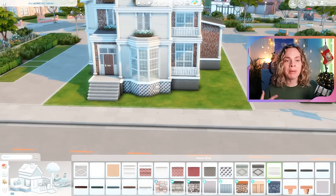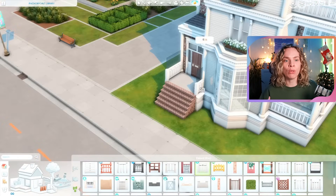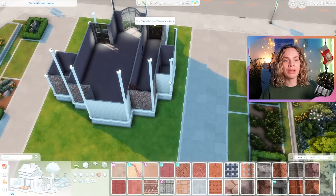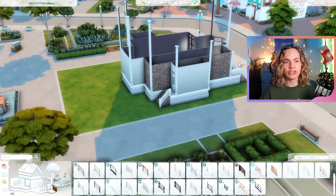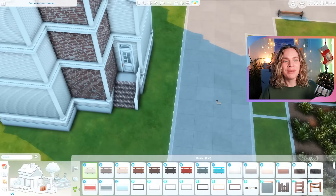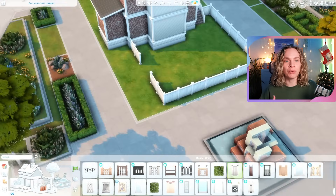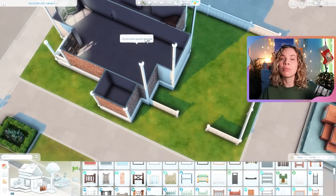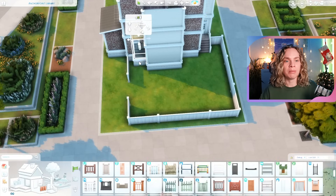I ended up going with the vibe of a renovated building — in my brain it's old, but someone bought it and completely renovated it. You can still see some older traditional original details, but the inside is very much modernized. The paneling on the outside is freshly painted, but there's also older red brick visible. It's an older building, definitely completely renovated.